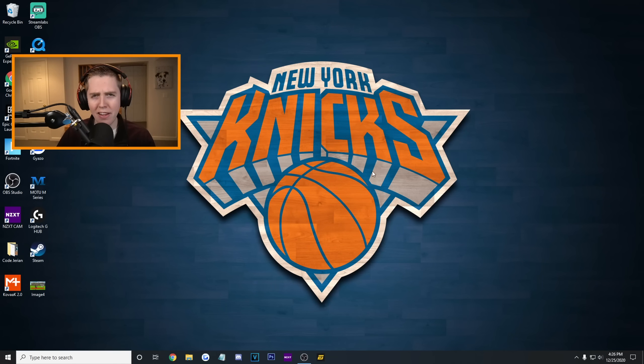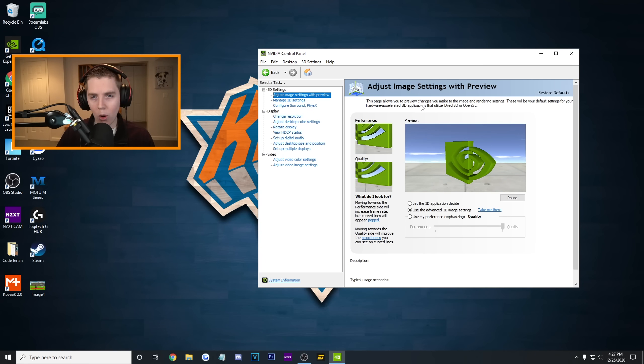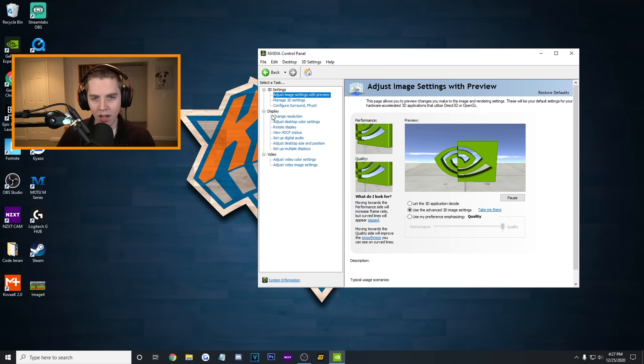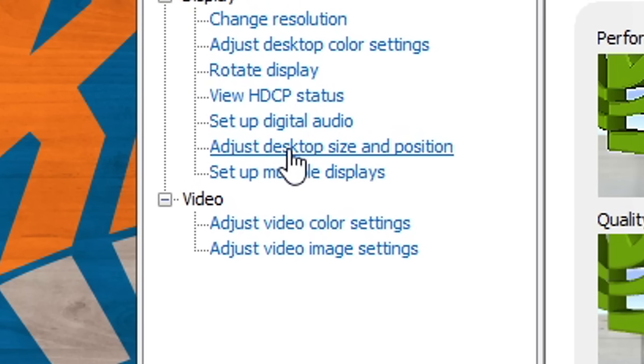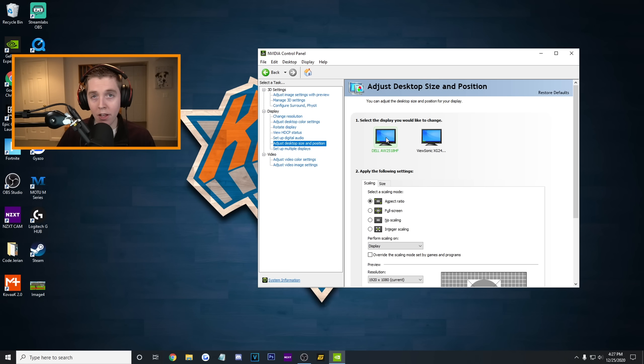To begin the forced display scaling, you're going to want to be on your desktop homepage. You're going to right-click, go down to NVIDIA Control Panel, click on that, and then once it pops up, go on the left side where you should see all these different tabs. Click on the one under Display that says 'Adjust Desktop Size and Position.' I have two different monitors, so I'm going to click on my Dell.